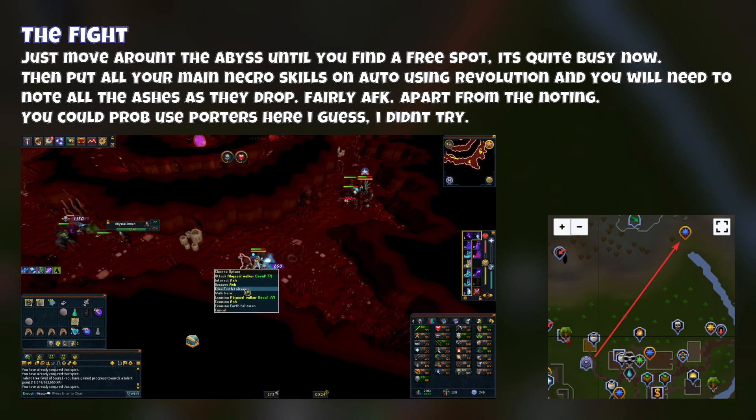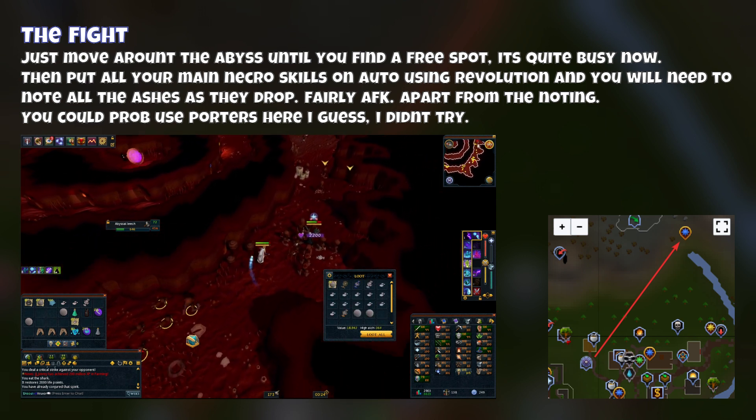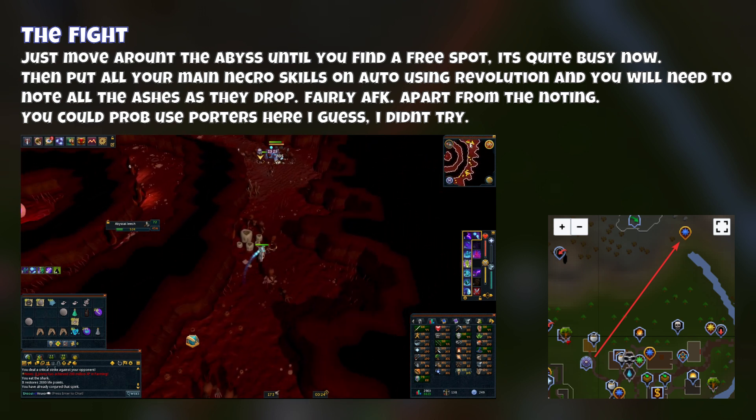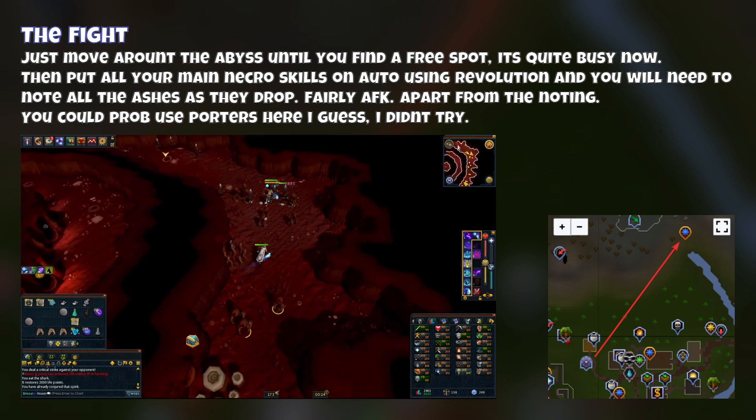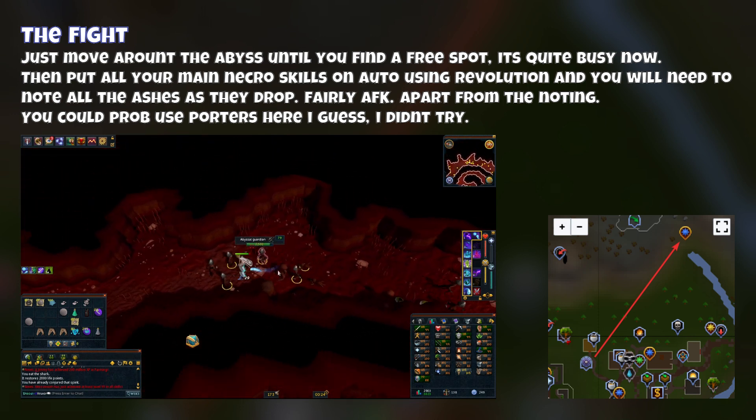Once you're there, move around the Abyss until you find a free spot, as it's quite busy now. Put all your main Necro skills on auto using Revolution, and note all the Ashes they drop. It's fairly AFK apart from the noting. You could probably use porters too, but I didn't try that.